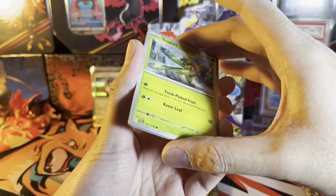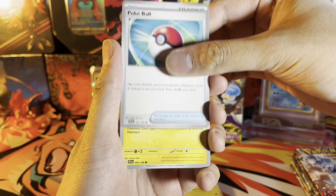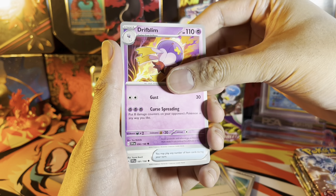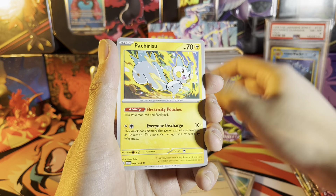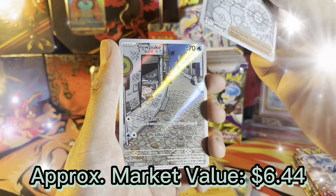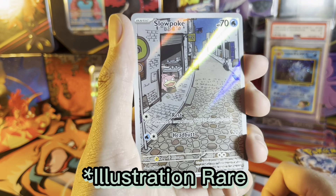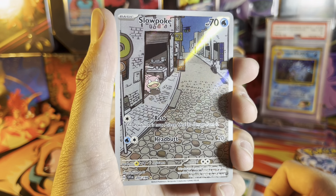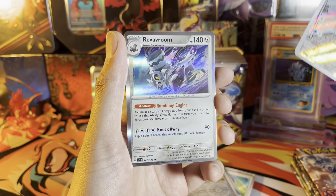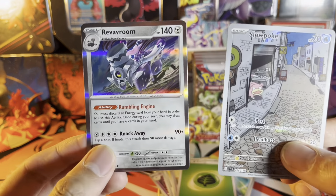By the way, Fuecoco was the starter I chose for Pokémon Scarlet and Violet — let me know in the comments which starter you guys chose. Back to the pack: we got a Nest Ball, Pachirisu reverse, Miriam — I wish she was the alternate full art. We got Slowpoke, which is supposed to be like the trainer gallery. Look at that artwork — it's beautiful. There's a little print line going through but it's whatever. Holo Rab-aroom and grass energy.